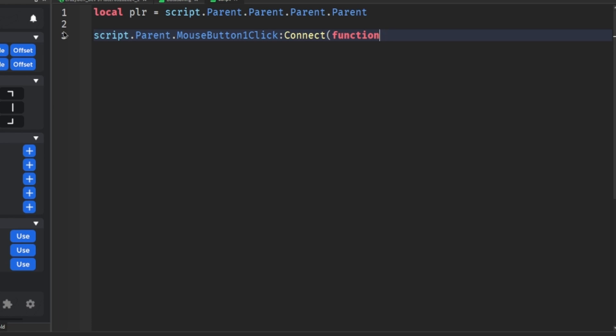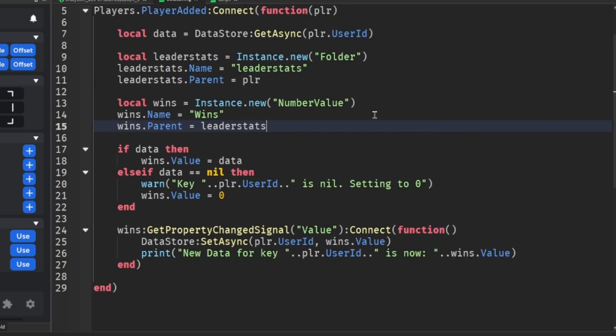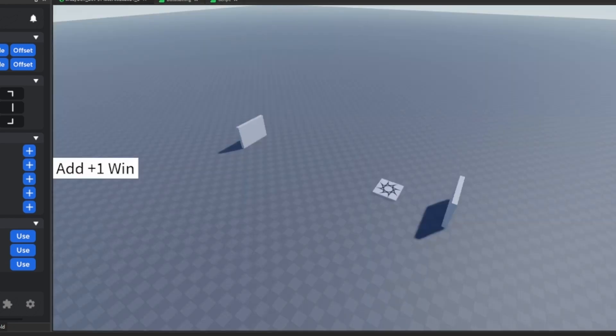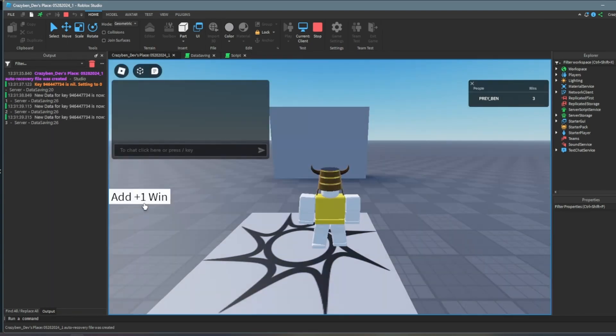Connect the function so wins.Value += 1 each time. If I click this, I keep on getting wins.